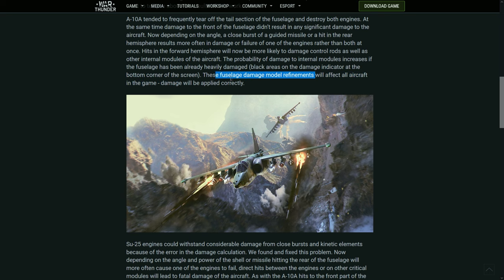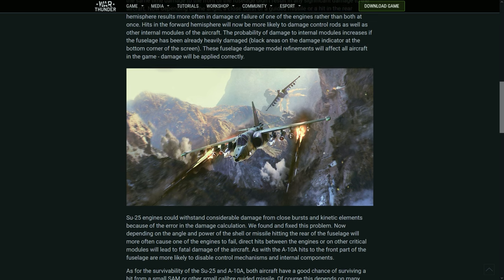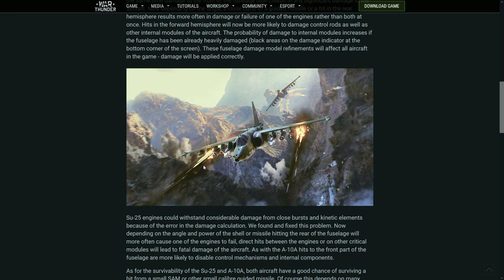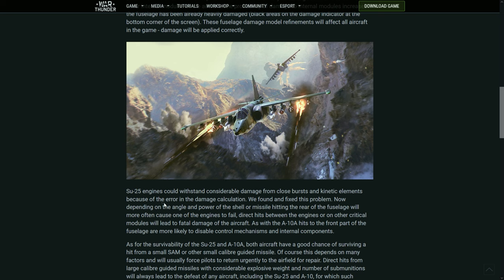This refinement will affect all aircraft in the game — damage will be applied correctly. The SU-25 was the major problem due to its specific bug. For comparison, even in DCS these aircraft can take a real punch — once I took six Stinger missiles to the back of the SU-25 in a DCS campaign and it survived long enough for me to return to friendly lines and eject. So the SU-25 is a very strong aircraft, but in War Thunder its engines were too resilient — withstanding basically everything.